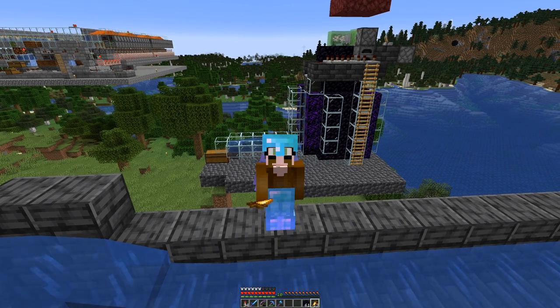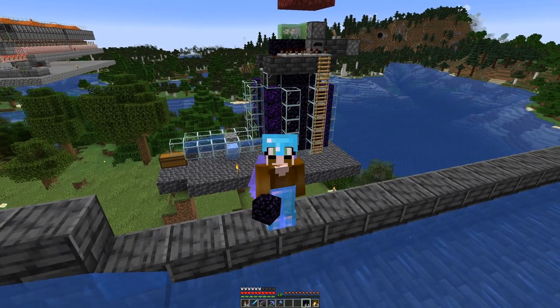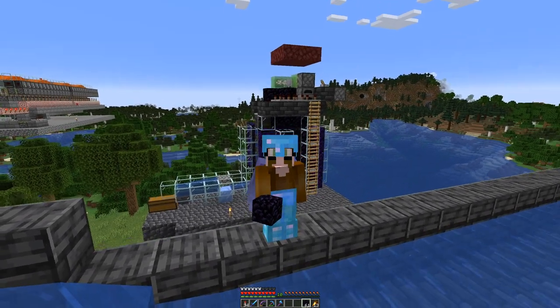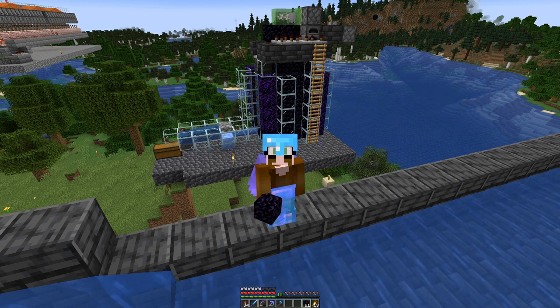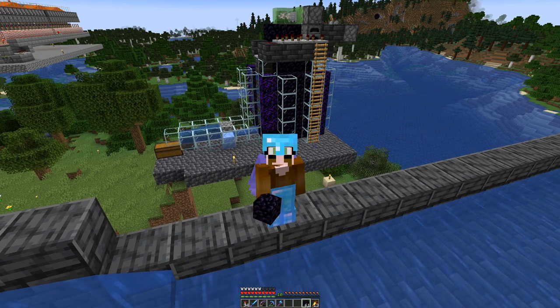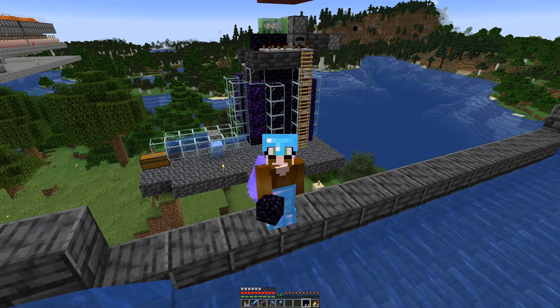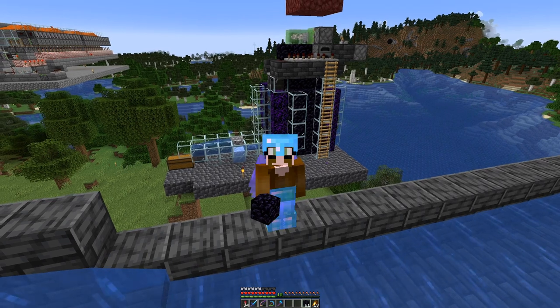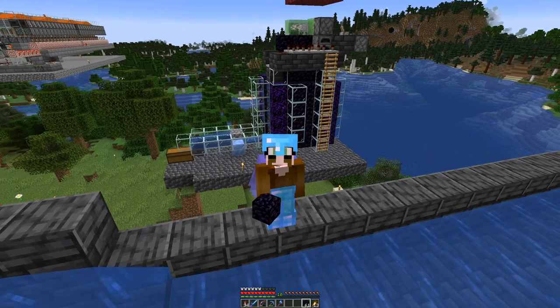But if you said there are a few too many blocks, your answer is correct. Behind this glass pillar we have obsidian, and we should actually have lava. That would mean that in the diagonal block where the lava and the water connect, cobble is generated — but without lava there is no cobble, and without cobble the thing breaks.